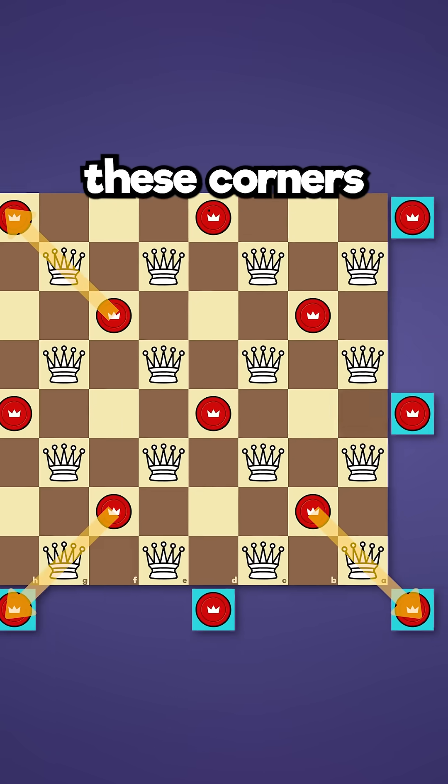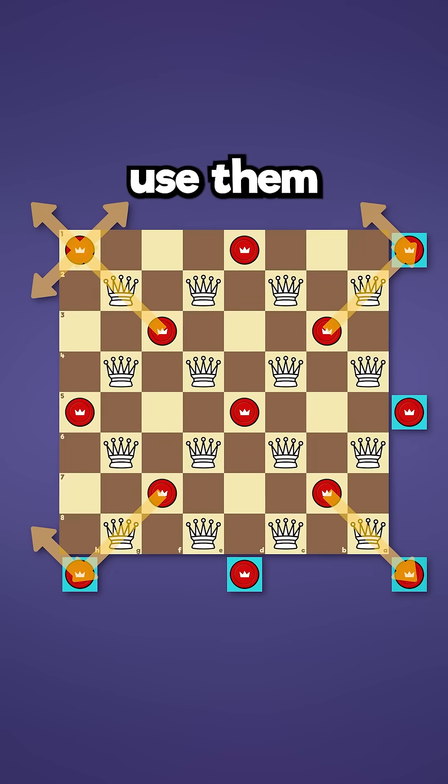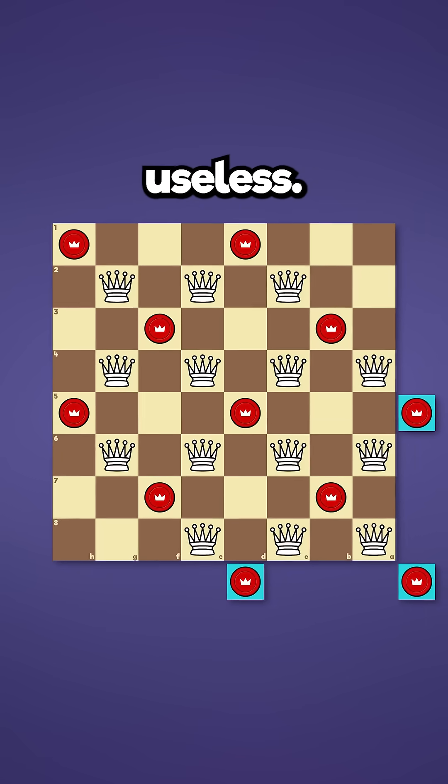It's impossible to escape these corners during your move, so we can only use them at the very beginning and the very end of our move, making the other two useless.